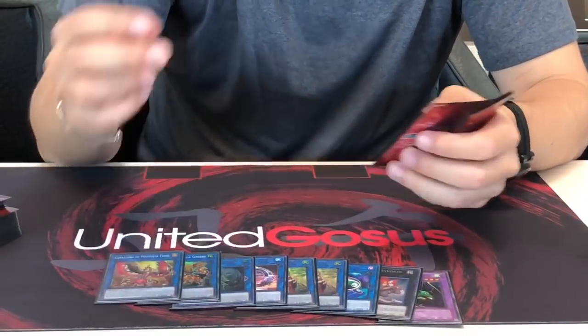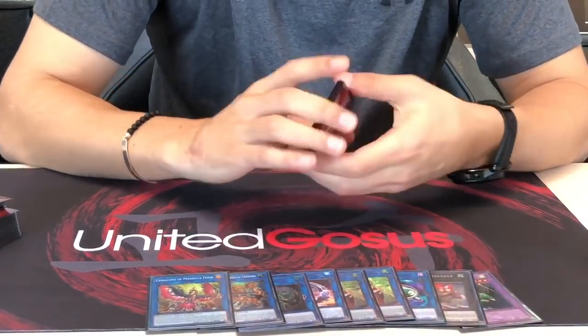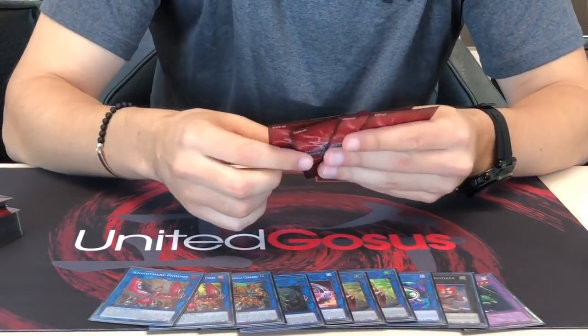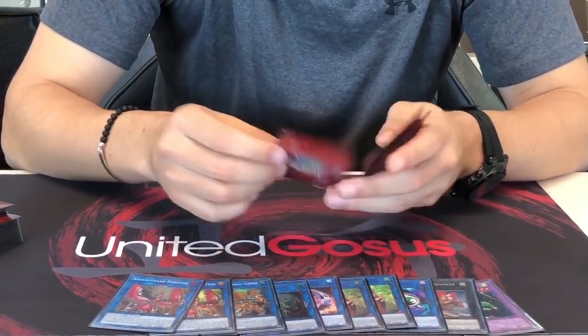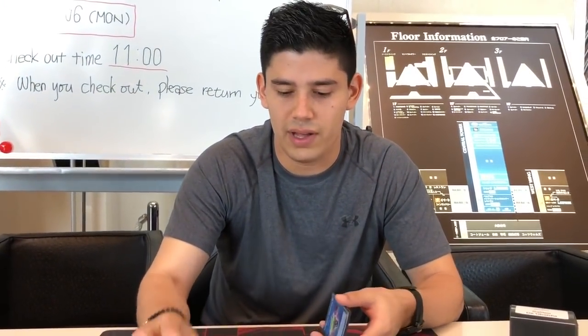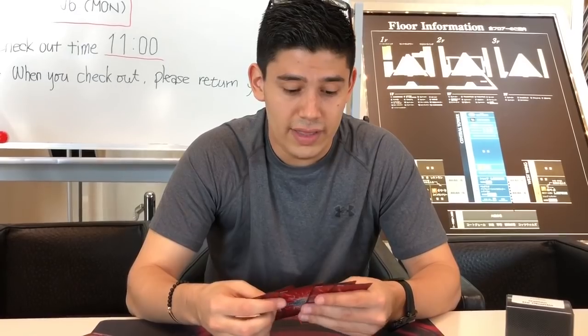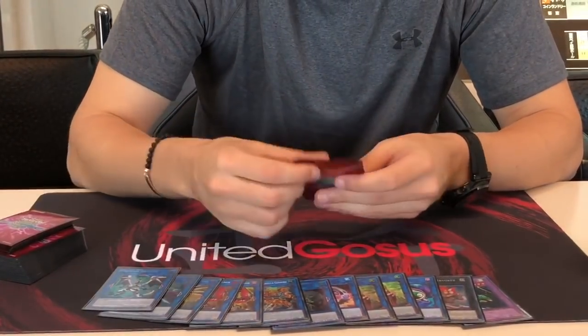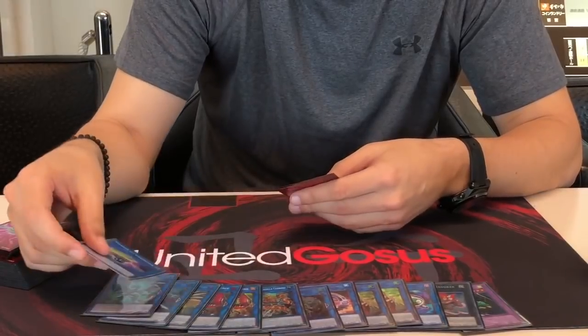Instead of playing the second Goblin — which only really comes up when you draw Iblee — I ended up playing two Phoenix, and they came up quite a lot because I played against a lot of Sky Strike and Alter guys. They stopped me and in the grind game I ended up using both of them. Then I played Unicorn, Trigate, and Firewall, and the last two slots were this card — which could have been Knightmare Cerberus — and Griffin.